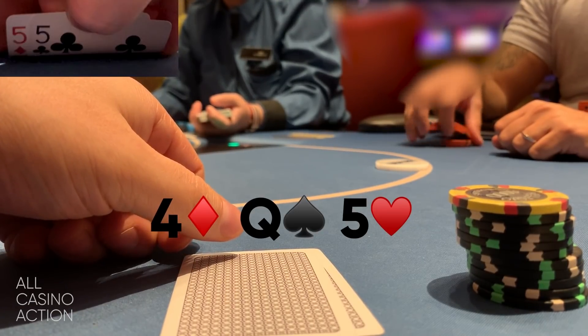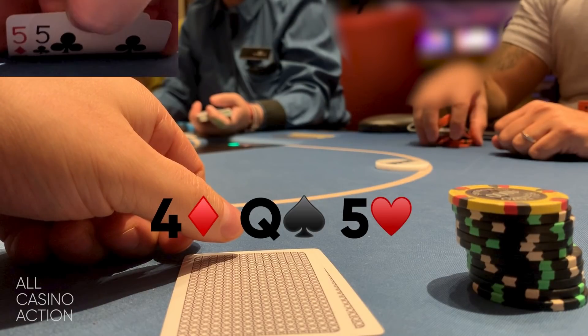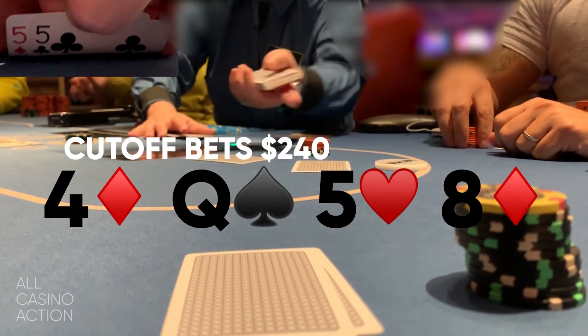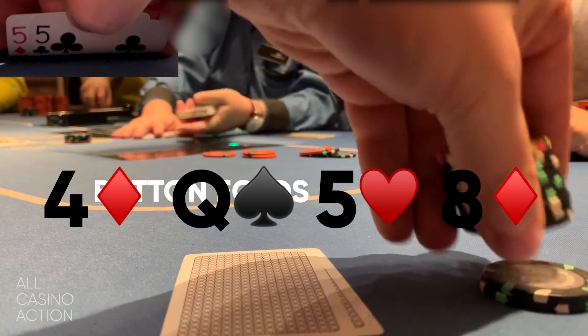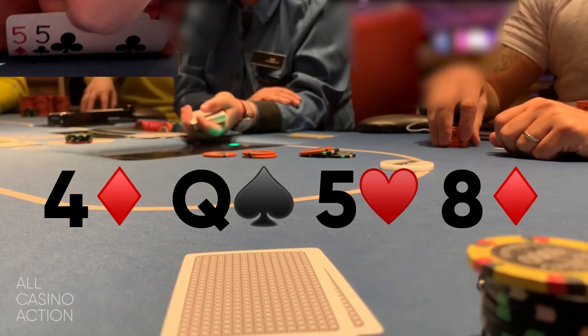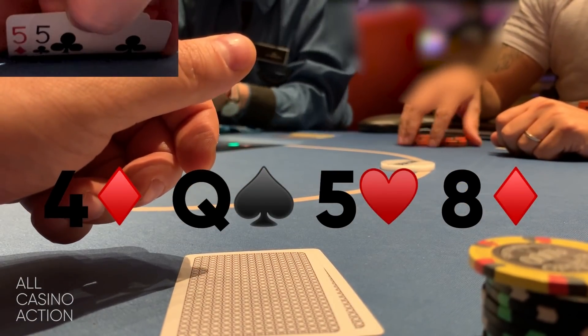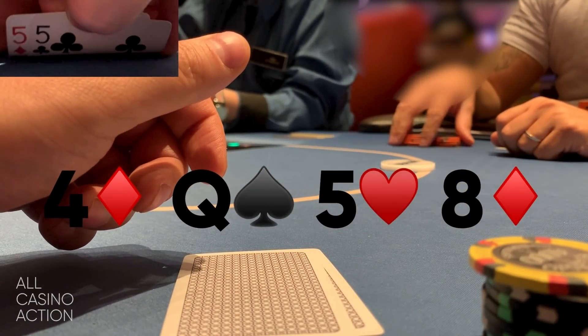With the Eight of diamonds on the turn, there is one straight that gets there with six-seven, but it's very unlikely any player called a three-bet with six-seven. So I'm still in great shape. I decide to check again, assuming some kind of bet will be made. The cutoff bets $240. The button folds and the original three-bettor folds. I just call, looking like I'm drawing, hoping there's no action-killer card on the river.